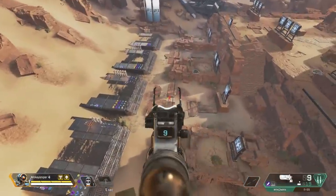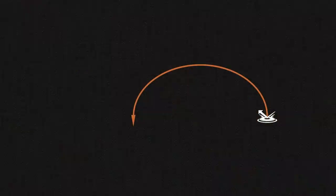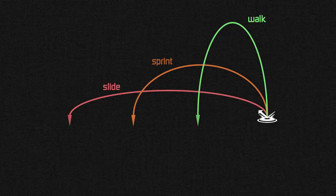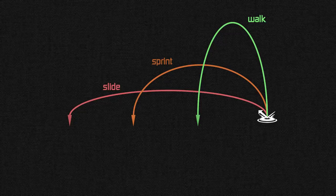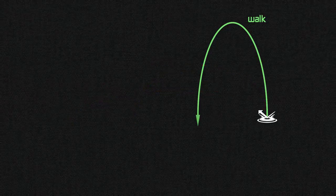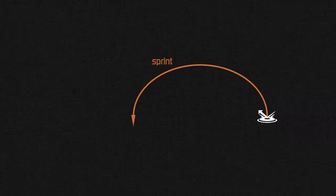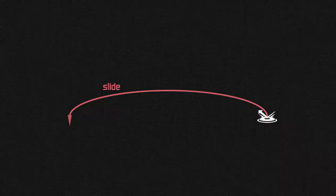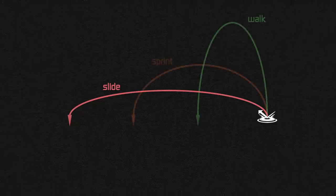I now want to expand the availability of possible flight curves. My first suggestion would be to give walking, sprinting and sliding into the jump pad different flight curves. This lets you utilize it much better depending on the terrain and buildings around you. Walking into it would be great for getting onto structures, sprinting into it would give you the same angle it's currently at, and sliding into it would throw you forward at a very shallow angle, but also much further. This already would give his jump pad a lot more utility.